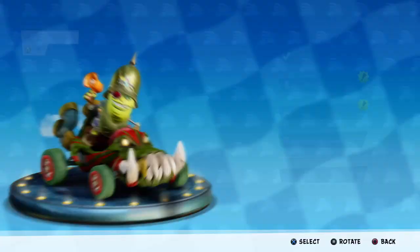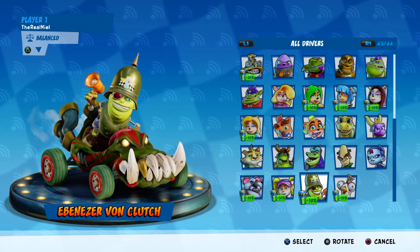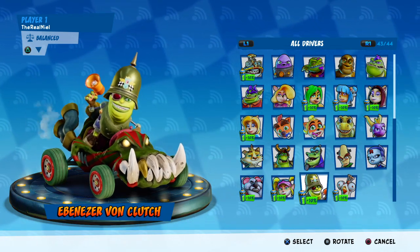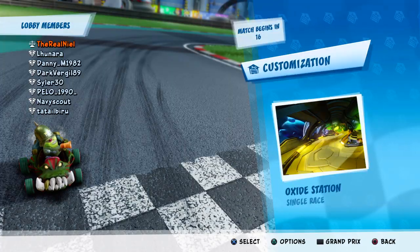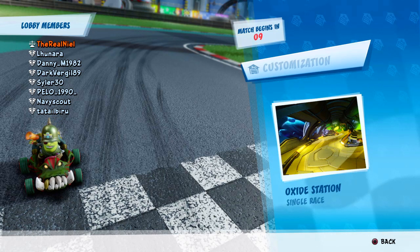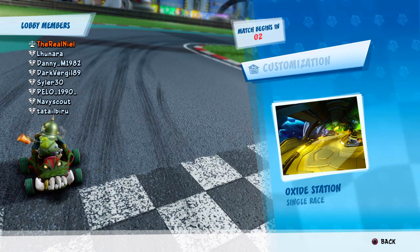We're going to jump into an online lobby and check out Von Clutch's skins and stats. He is a balanced character, so we are going to struggle a lot today. I think we'll most likely come in second or third, but I want to come in first. We got Oxide Station — actually not that bad for a balanced character. We might be able to get first here. Let's get right into this race.